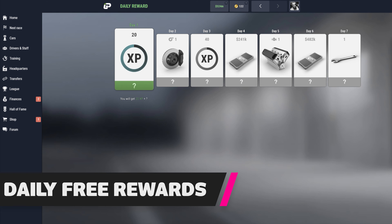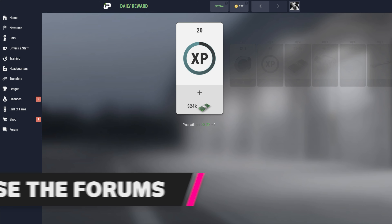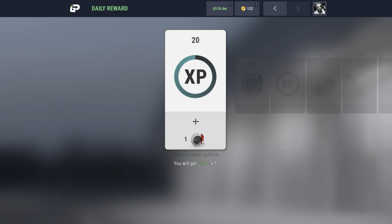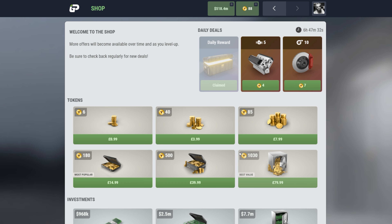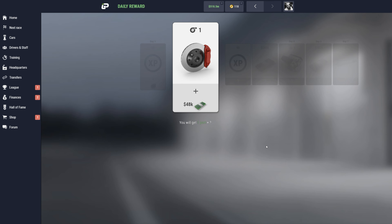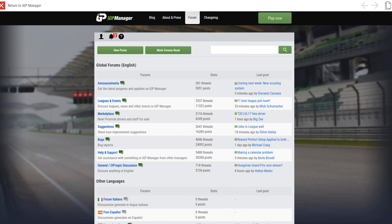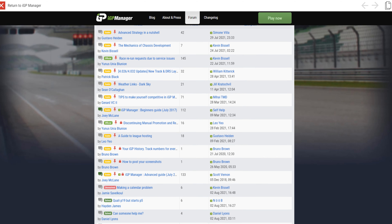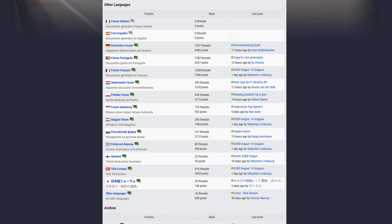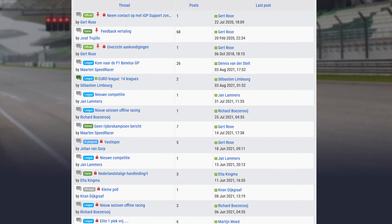Open the game daily for free rewards and use the forums. Simply by opening the game and claiming the daily rewards can help a huge amount when you're first starting out in IGP Manager. You don't have to go into a race or do anything else — just claim the increasingly valuable daily rewards. Each consecutive day that you claim them the rewards get better until day 7, and then it resets. There's also an extremely valuable resource that's completely free: the forums. The amount of information there is difficult to quantify, but almost anything you could think to ask has already been asked. They have forums in multiple languages, and in the English forum you can find loads of active players ready to share their years of experience.